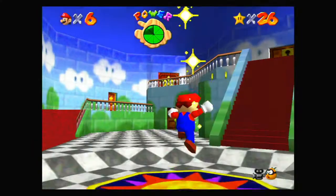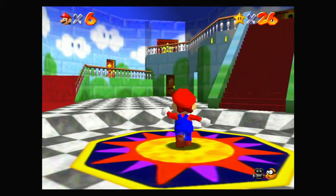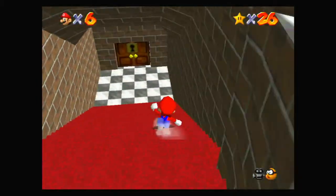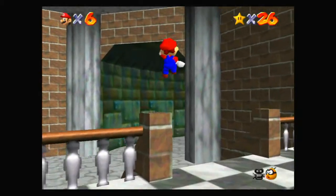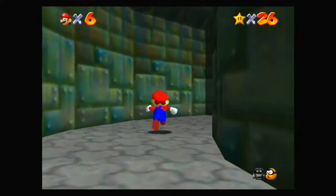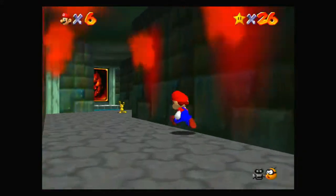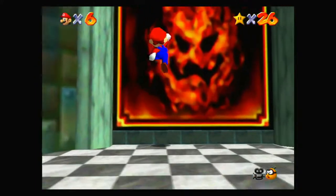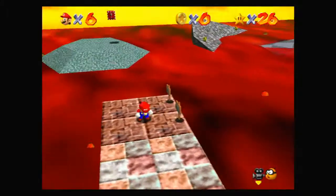Now let's head to Lethal Lava Land. I could also get MIPS while I'm down here now that I don't need to glitch out of anything. Also, there's a thing with glitching through the moat door — if you glitch through that door, you're stuck in a black box which you can't escape from, so you probably don't want to do that. Speaking from experience. I think you can actually die, maybe.